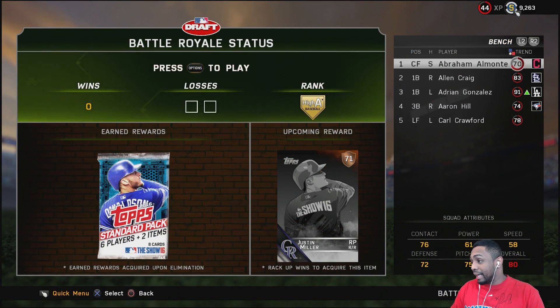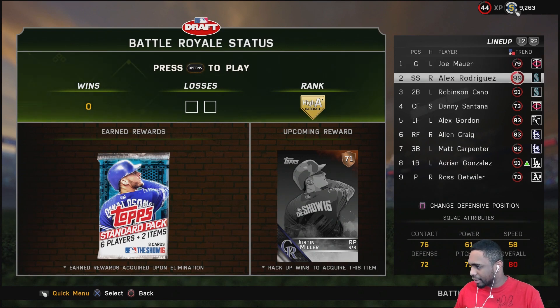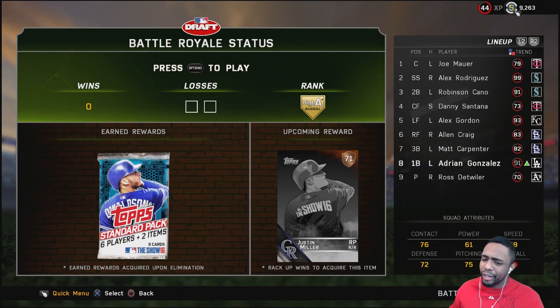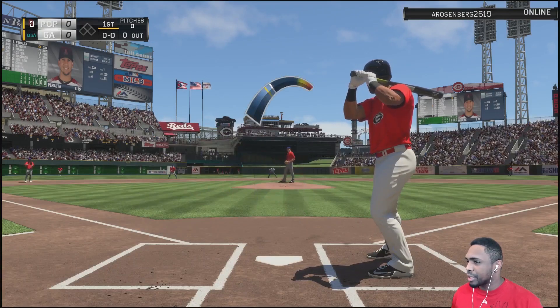Gonna fix this lineup quick and jump into the first BR game. Too many first basemen — it's a really weird lineup, I know. Joe Mauer leading off, Aaron Hill batting second, Robinson Cano batting third, Danny Santana batting fourth because he's a switch hitter, Alex Gordon batting fifth, Alan Craig in right field batting sixth, Matt Carpenter and Adrian Gonzalez at the bottom. Adrian Gonzalez has 88 contact and he's batting eighth — that's crazy.